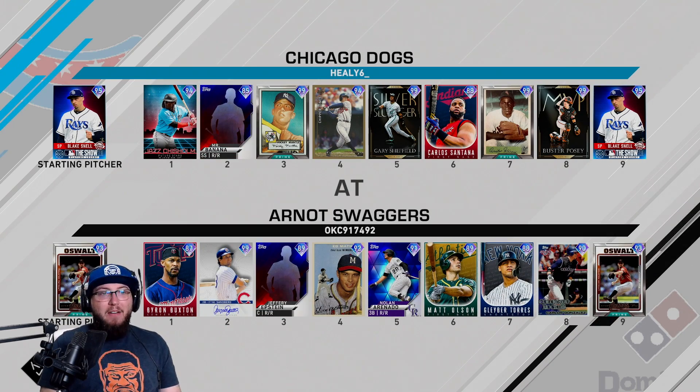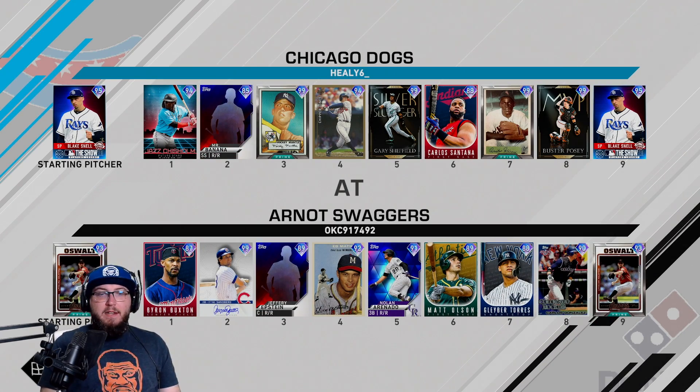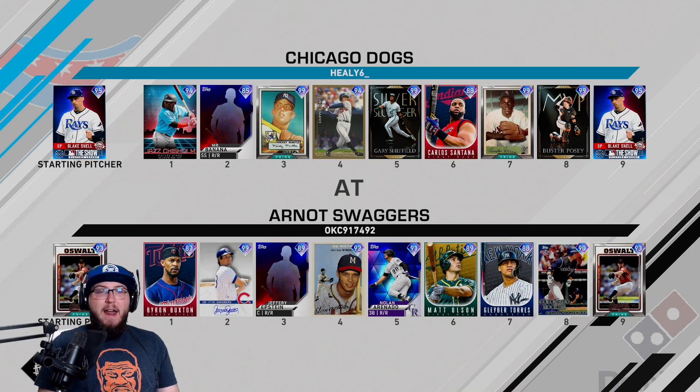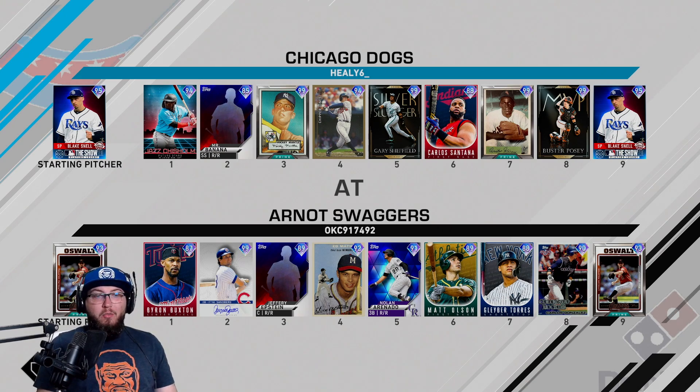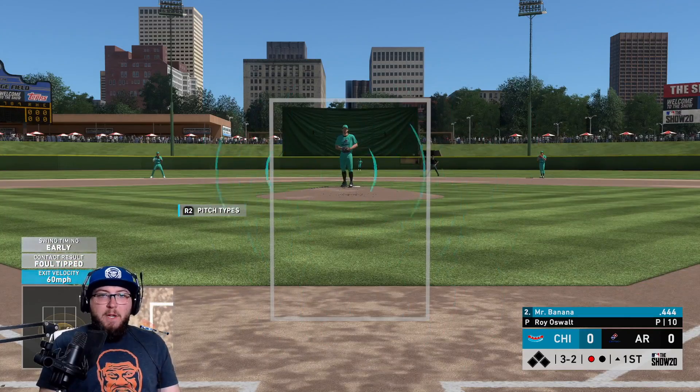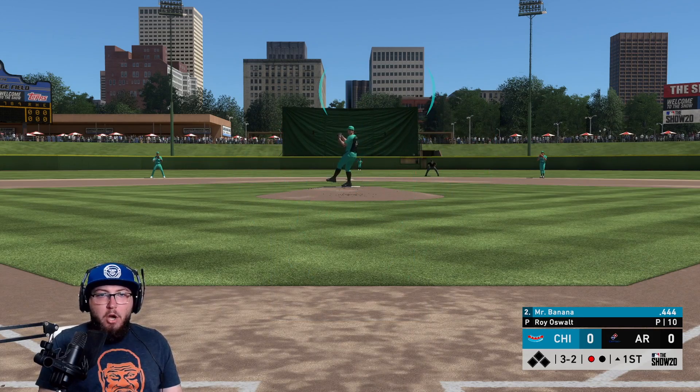He is the home team, we are the away team. He has Roy Oswalt on the mound; we have Blake Snell. His lineup features Buxton, Sandberg, a creative player, Eddie Matthews, Nolan Arenado, Matt Olson, Glaber Torres, and Carlos Gonzalez. The first three batters are righties. He has a couple of nice right-handed bats, so this could be a tough game.